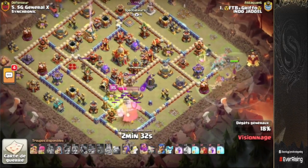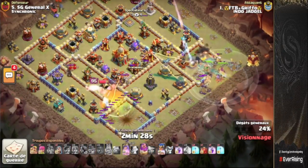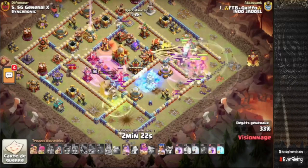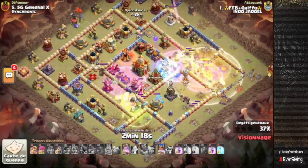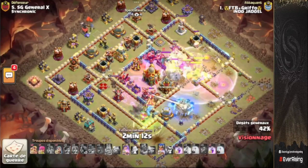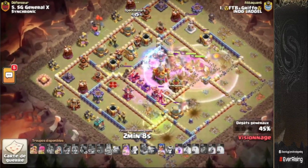King pops the ability, warden and queen in behind, trying to push in towards the middle of the base. Everything gets raged up at the three o'clock side. King pulling out the clan castle is absolutely huge because it doesn't stall the root riders. Warden ability catches most of the troops except for the valkyries that have gone off to the left side of the base, but they'll be able to clear up the ice columns with the king's assistance. Another rage leading over the town hall area, keeping the momentum going.